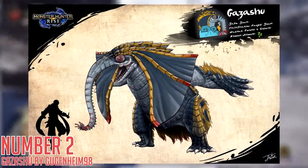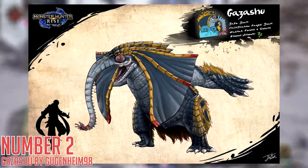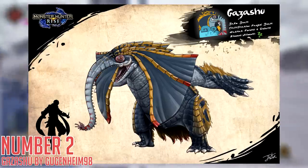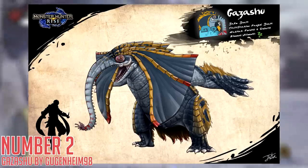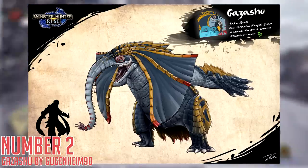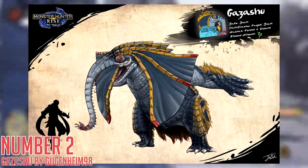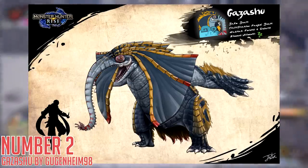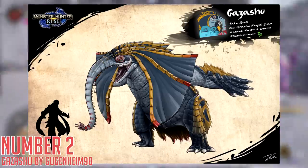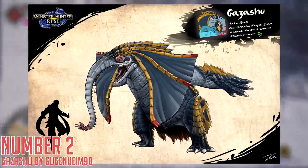Number 2: Gazashu by Guggenheim98. I just adore the design of this guy — an elephant-like fanged beast, but more like an Arzaros type of monster, but with a long trunk and massive ears that could swing around to throw you off guard and off your feet. It also has some reasonably sharp-looking claws and big thighs for swinging around as well. The main two things this creature has going for it are the sleep status, which is always fun — there are very few monsters in the series that actually use sleep — and the thievery mechanic, the ability to steal items from hunters.